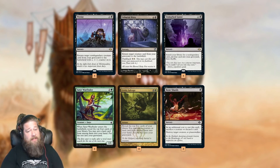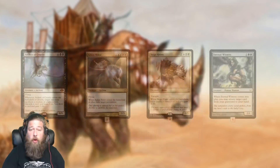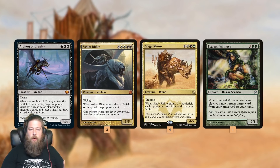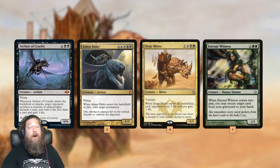We also have Satyr Wayfinder and Grizzly Salvage to hit our land drops, find our stuff, and stock the graveyard along the way. Bone Shards lets us discard something while also working as removal. As far as what we're reanimating, we got a couple different options: Archon of Cruelty and Ashen Rider are our two big finishers. We also have Siege Rhino, which might not sound like the most exciting reanimation target, but one of the things I love about this deck is we're not totally reliant on the graveyard. If our opponent rests in peace us or Leylines of the Void us, we can still win by casting Siege Rhinos, and we have plans to win without our graveyard as well.